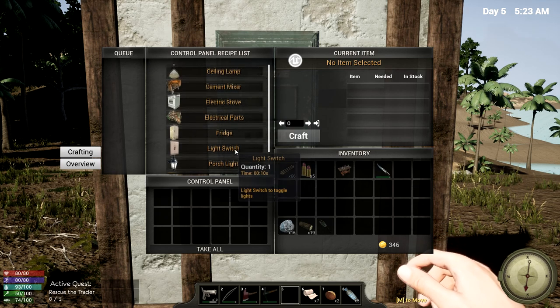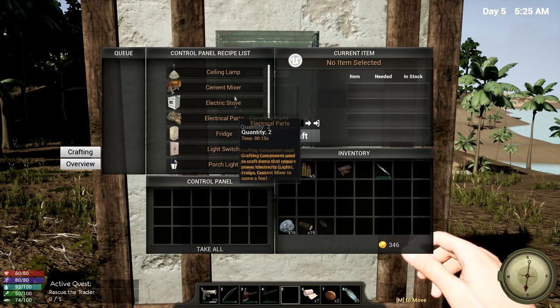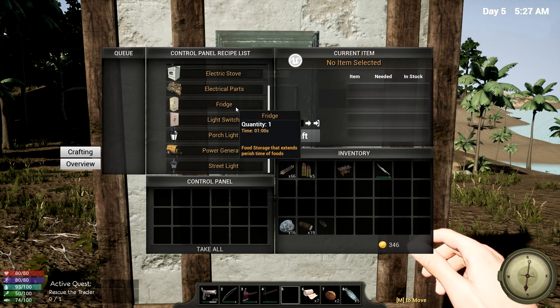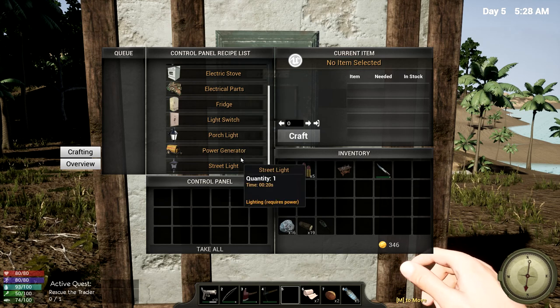So there's some new stuff here that we need to work on. I really want that electric stove, food-wise. That would be handy. And we needed electrical parts for something — I can't remember what it was though.